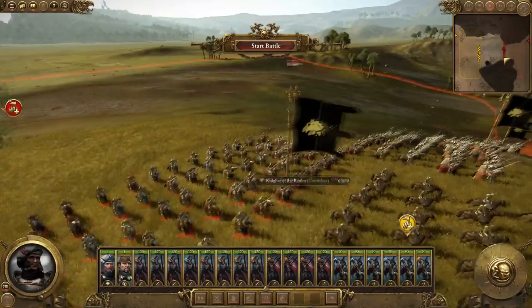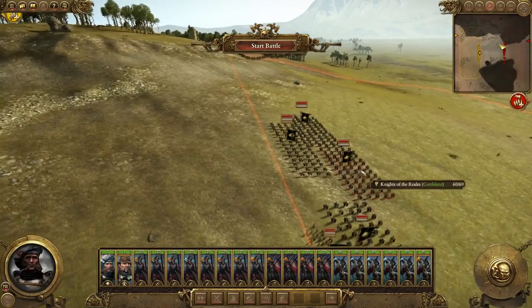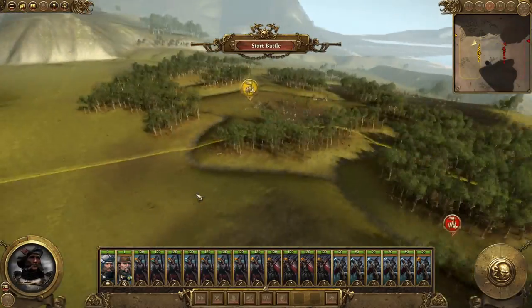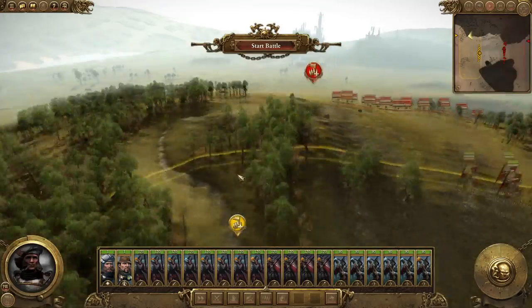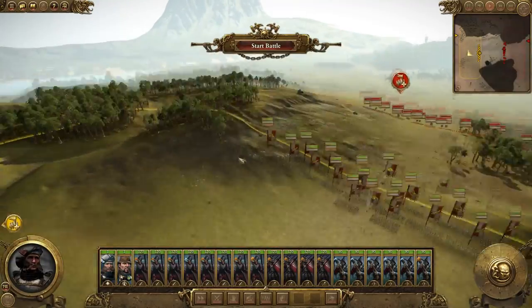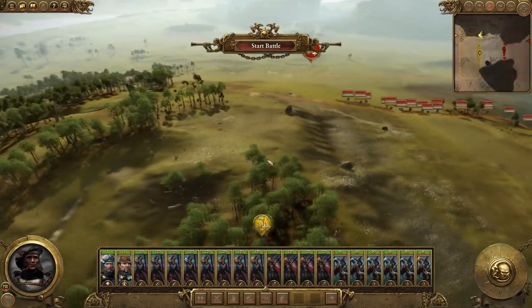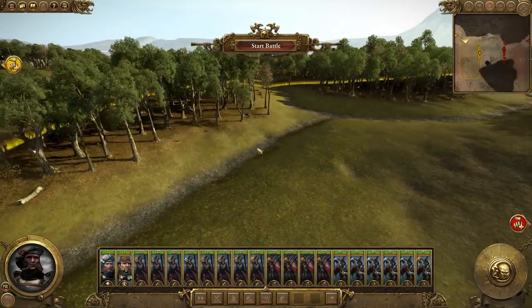And the mounted yeoman archers. The grail knights aren't on the battlefield yet, but I've got a lot of knights around. I can't look at their stats when I'm playing Legendary — not even before the battle, which is unfortunate. It's a somewhat annoying battlefield. I really wish I could set up there but we're not going to be able to run over there in time. If I set up back here we're going to be fighting somewhat uphill, which I definitely don't want.